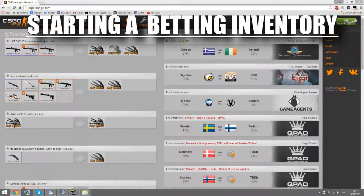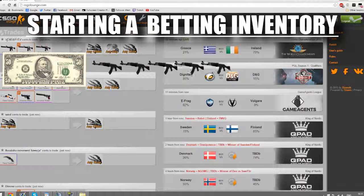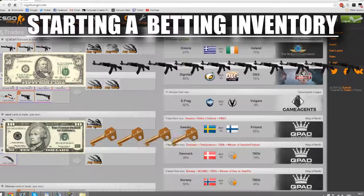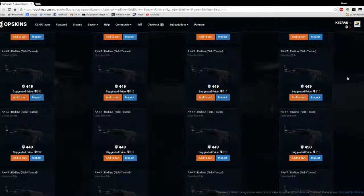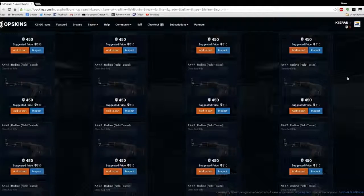Starting a betting inventory: the first thing you need to do is decide how much you are willing to lose. For example, if you're willing to lose $50, then you should buy ten $5 skins. I recommend a site called OP Skins to buy your skins for betting. As you can see, the actual price is $5 and you can get them for even cheaper.